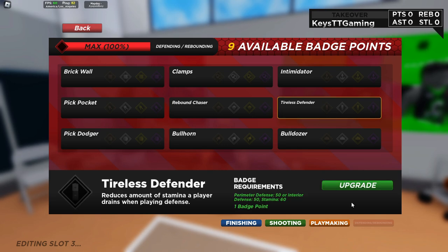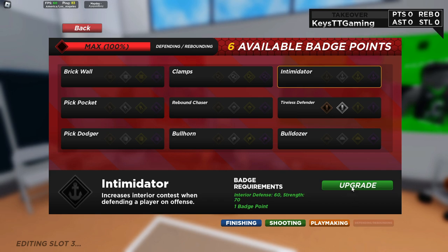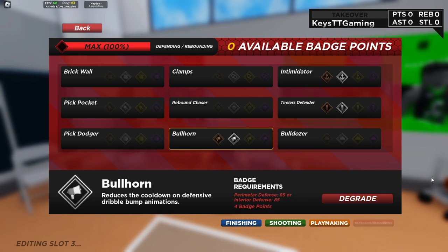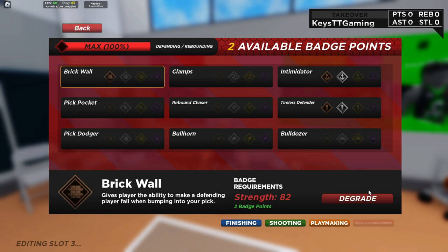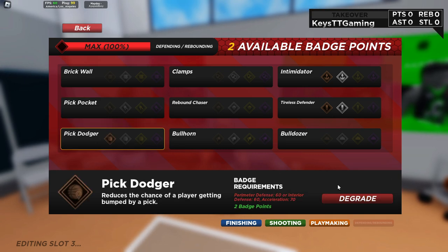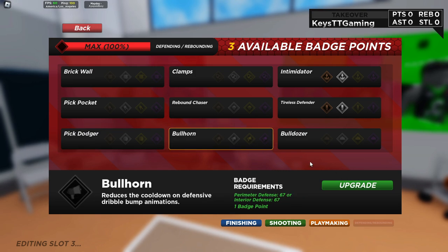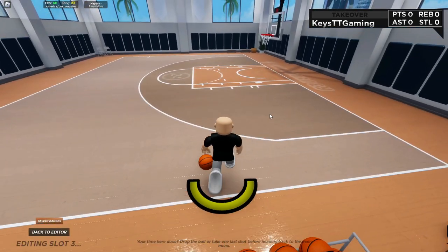For defensive badges, you want tireless defender at silver, intimidator at silver, and bullhorn at silver. I think you're able to get clamps but it's only at bronze. Brick wall you can get too. No pick pocket — you'd need steel which isn't on this build since we only have perimeter and interior defense up. Pick dodger you also get but it's only at bronze, so let's get the silver badges. Put bullhorn to silver — you guys can mess with these badges and test the build out in the gym.